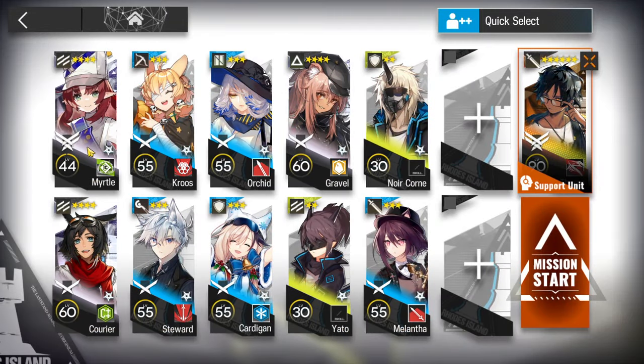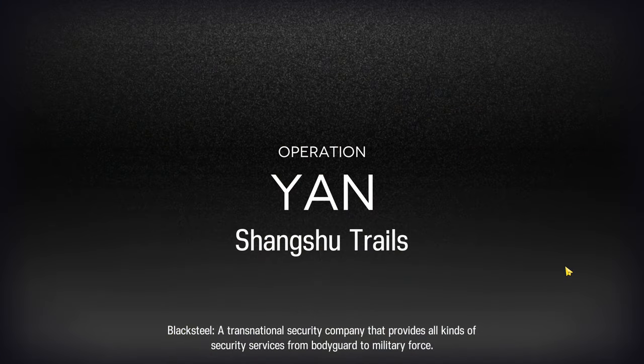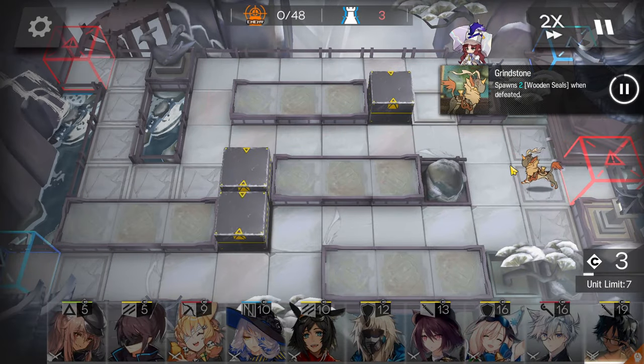You need a flag vanguard, your best sniper, caster, a slow supporter, and a defender with self-healing or a really strong defender. The last four slots are all used to block enemies — that's their only job — so you can bring whoever you want as ground units.